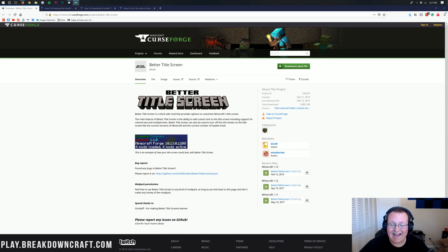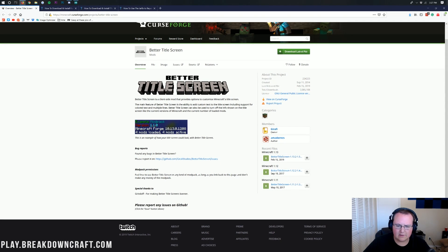Hello everyone and welcome back to The Breakdown. Today I'm going to be teaching you how to download and install Better Title Screen in Minecraft 1.13.2. This is a simple mod that does exactly what it says — it makes Minecraft's title screen better, allowing you to change things like removing how many mods are loaded. Complete customization of the Minecraft main menu is what I would call it.